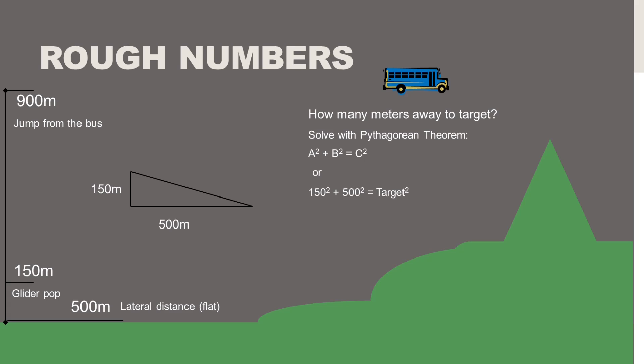In our case, 150 squared plus 500 squared equals our target squared. Carrying that out: 22,500 plus 250,000 gives us the square root of 272,500, which is 522.01 meters. So 522 meters diagonal over the 500 horizontal from that glider pop really says we're covering a lot of distance per meter we come down — which means the hills are going to be a much bigger factor than the glide itself, because it's almost straight out.